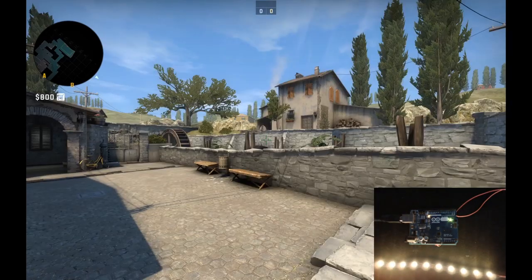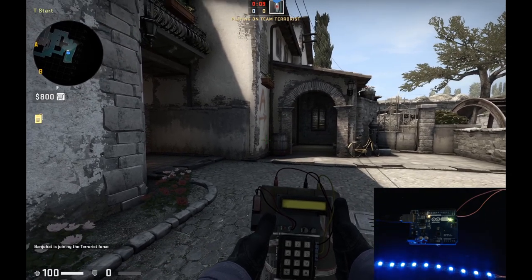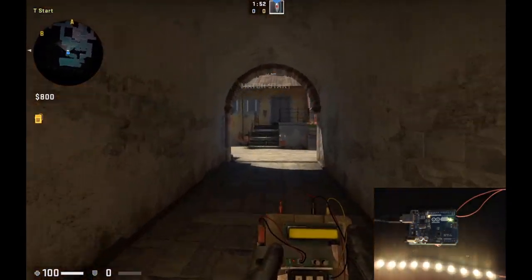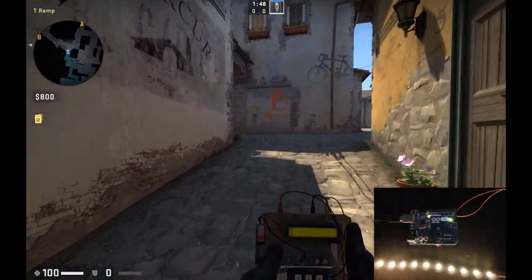Let's just spawn as a terrorist. In freeze time, we have blue fading, and I know it looks bad on camera — I really had to turn down the intensity of the LEDs in order to get it filmed correctly. When we go from freeze time to a live round, we can see that the game changes.